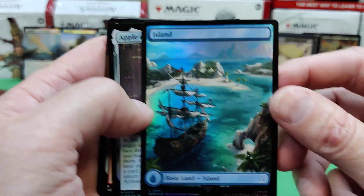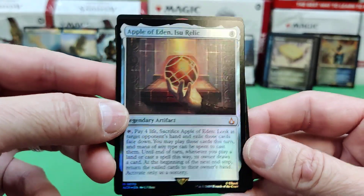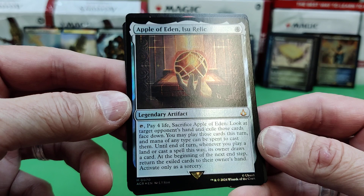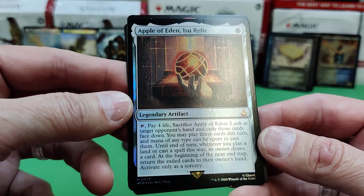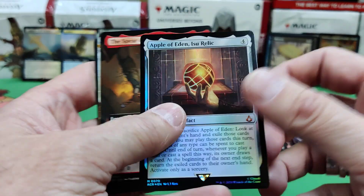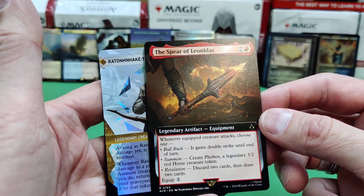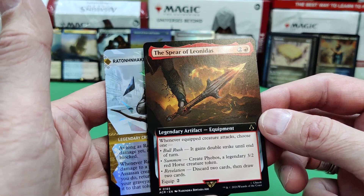There's an island with a ship — good looking card. Apple of Eden, the Isu Relic. Pay four life, sacrifice it — look at target opponent's hand and exile those cards face down. You may play those cards this turn using mana of any type to cast them. Till then, whenever you play a land or cast a spell this way, its owner draws a card; at the next end step return to their owner's hand. The Spear of Leonidas. Whenever a creature attacks that's equipped with this, it has double strike. Down the turn, create Phobos, a legendary 3/2 red horse. Or Revelation: discard two cards and draw two. That's nice looking.